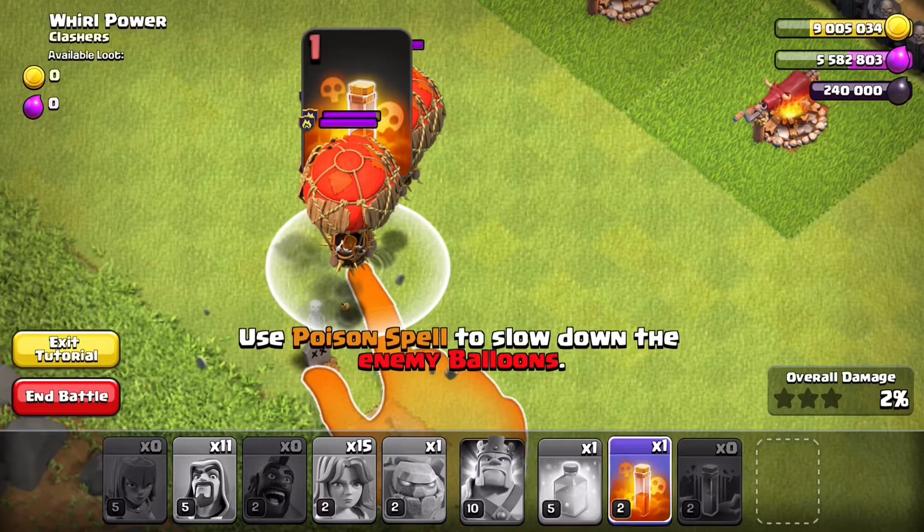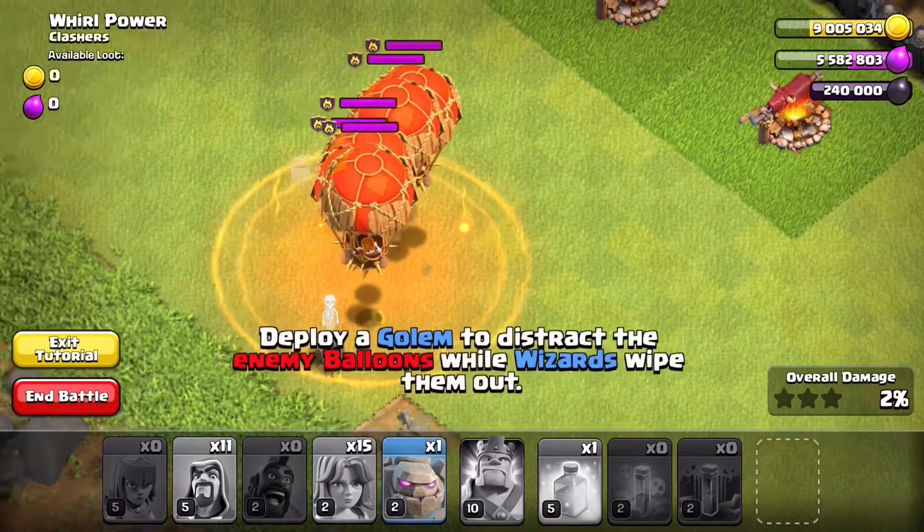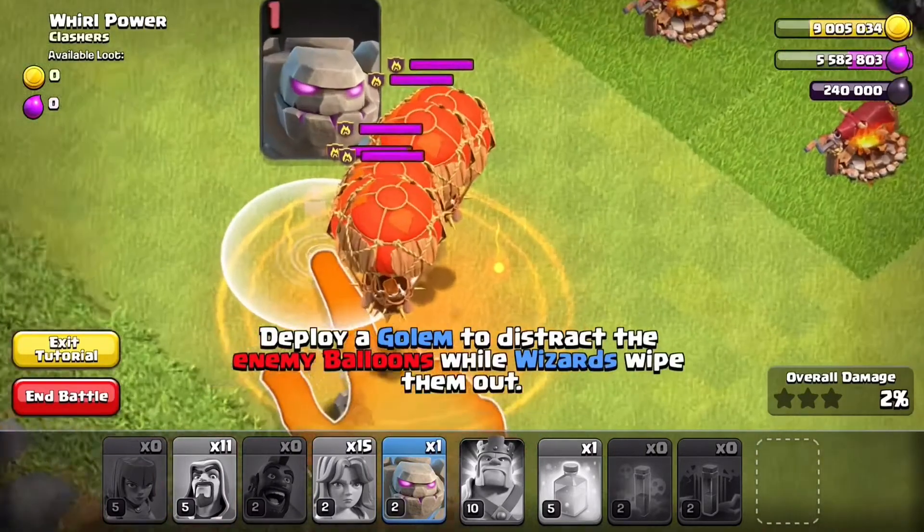The archer is dead, and now they're telling us to throw the poison spell down. But as you throw the poison spell down, they all, of course, run away.